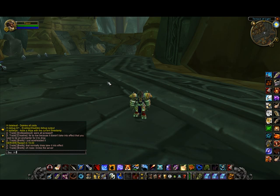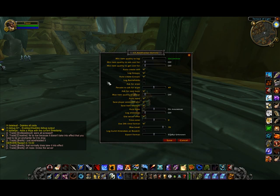The first thing you should do is type /RT space options. This will bring up the configuration screen for CT Ray Tracker. There are five primary settings that you need to adjust to use this tool with Guild Launch.